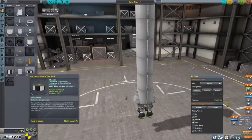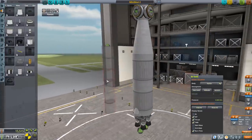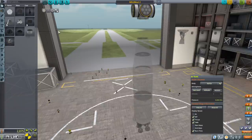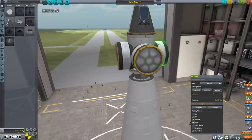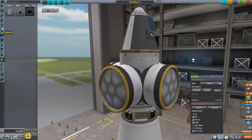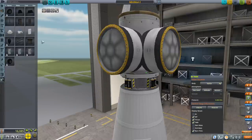It reads a thrust-weight ratio of 1.39, 3,894 meters per second at sea level, 4,162 meters per second in vacuum. We still need - I would like to bring it back. We need a probe core, parachutes, comms probably. Power is advisable - I'd rather not have to recharge it. How about 4 batteries? And we'll need the radial mount parachutes. We haven't unlocked them yet.